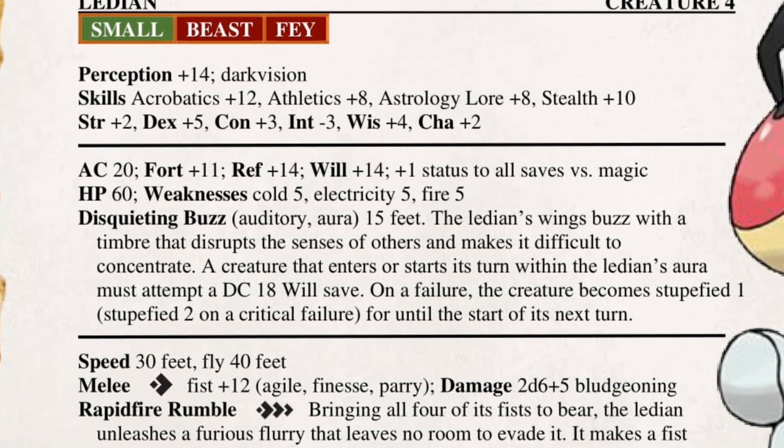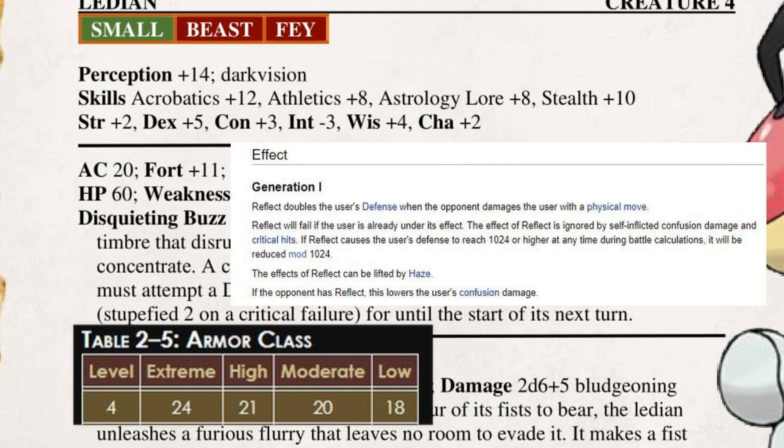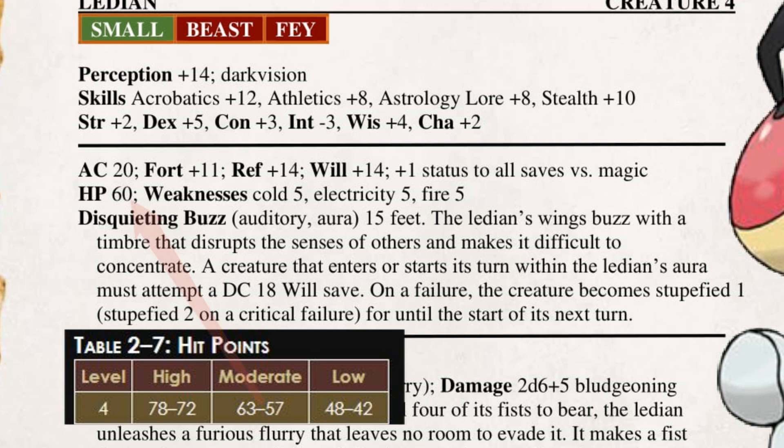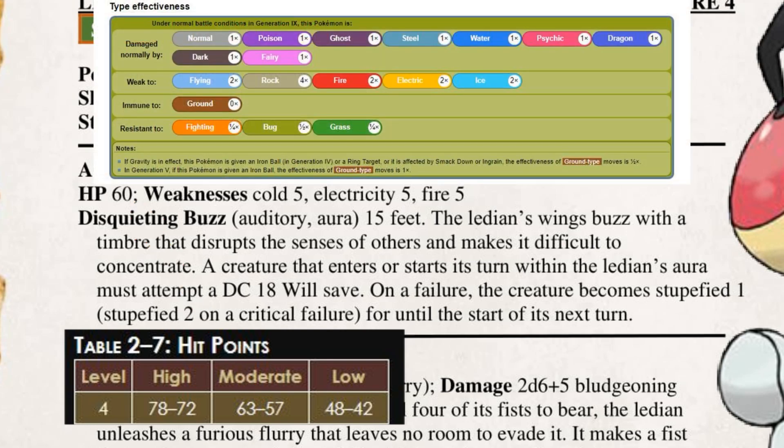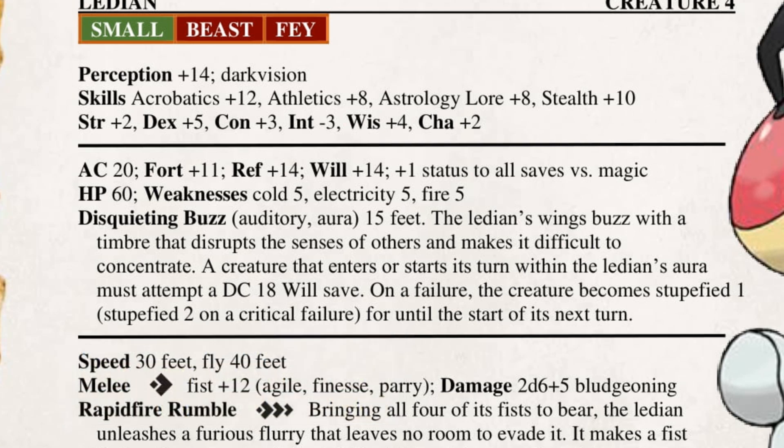That covers the basics of its stats, which means we can dive into the defenses of this dainty dweller in the dark. The Ladian has a less-than-stellar defense — the Pathfinder version only has a moderate armor class, which can make it a little easier to hit. This is featured despite it having abilities such as Reflect, which we'll cover as we get into its abilities. The Ladian uses a moderate pool of health, which might seem a little low, especially considering that due to its typing, it has a weakness to cold, electricity, and fire. This might make the Ladian seem a little fragile and vulnerable, but the Monster Mash honestly went very well — I didn't even need to artificially prolong the creature's life just so it could bust out all its tricks.